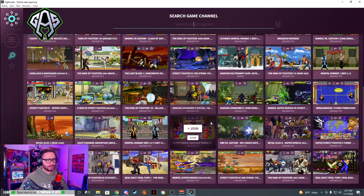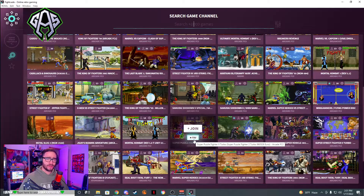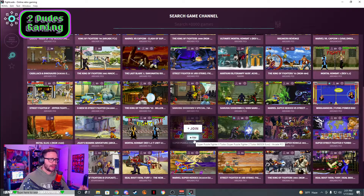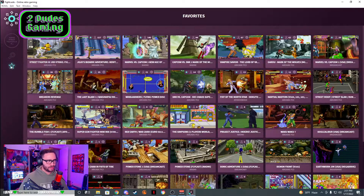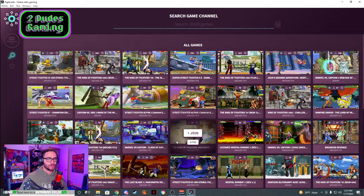Let's say we want to play Super Puzzle Fighter 2 Turbo. All you have to do is hover over the game and press join. If you want to favorite it and keep it in your library so you don't have to search that game again, I would recommend doing that — that way it's in your library when you go to favorites. When you download this, you can only join three lobbies at a time. You see the circles over here? You can only have three of those at a time, so keep that in mind.